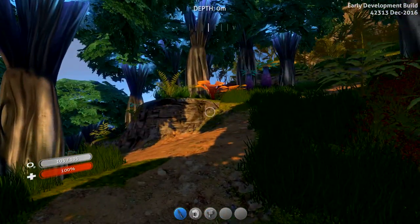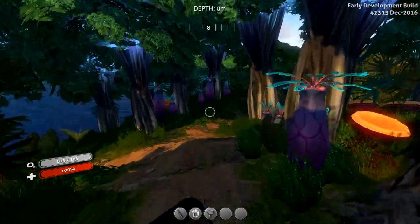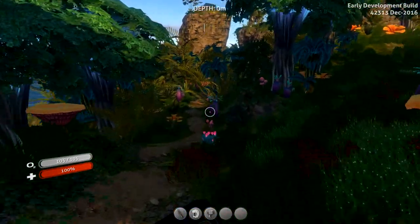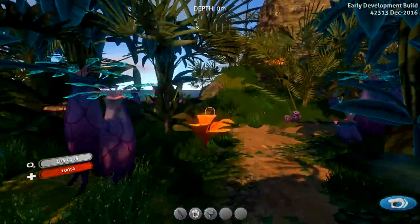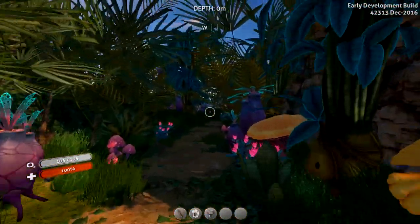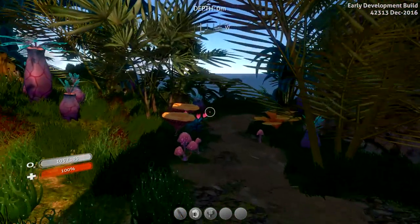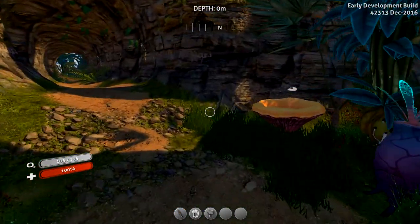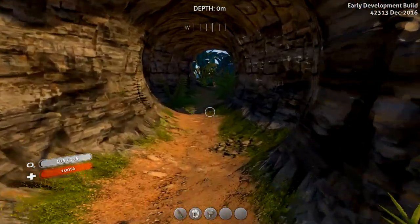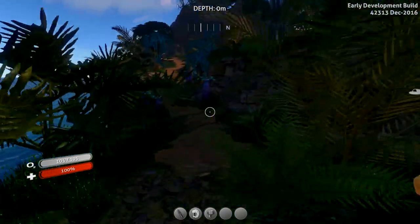Because once we get the moon pool going, we can get the upgrade module thing, and with that we can upgrade our Seamoth so it can hold storage, which will make going out and collecting resources for building our base a lot easier. And it will also mean that we can upgrade the depth, which means it can go a lot deeper.